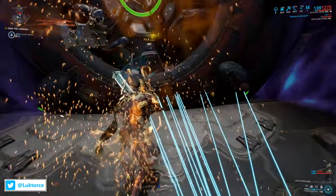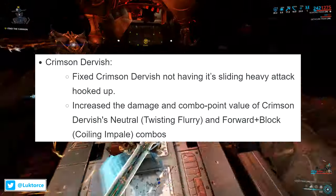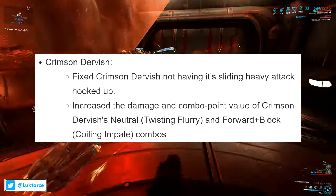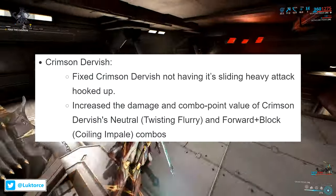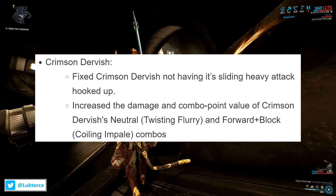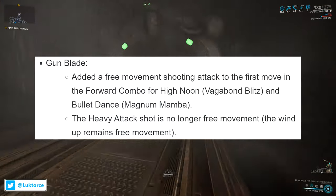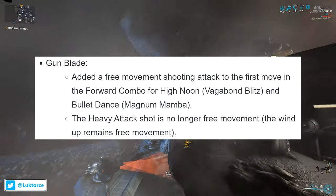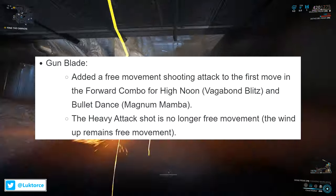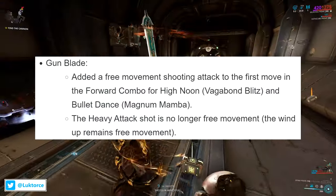Moving on to stance and weapon changes: Crimson Dervish gets its sliding heavy attack fixed, and they increased the damage and combo point value of Crimson Dervish's neutral Twisting Flurry and forward plus block Coiling Impale combos. For Gunblade, they added a free movement shooting attack to the first move in the forward combo for High Noon's Vagabond Blitz and Bullet Dance's Magnum Mamba. The heavy attack shot is no longer free movement, though the wind-up remains free movement.